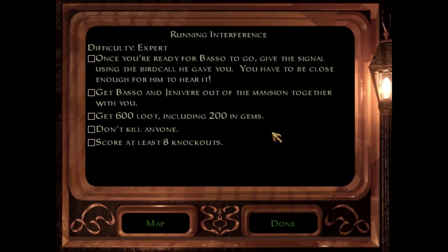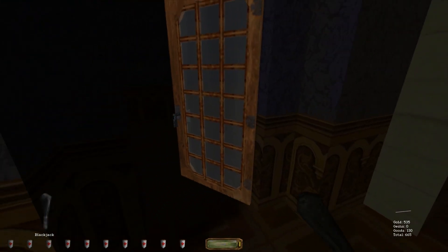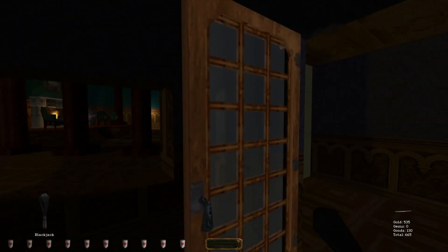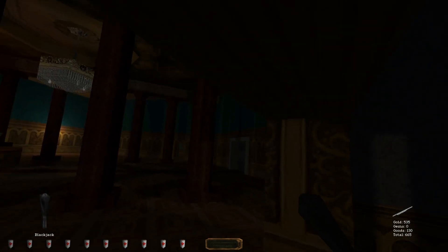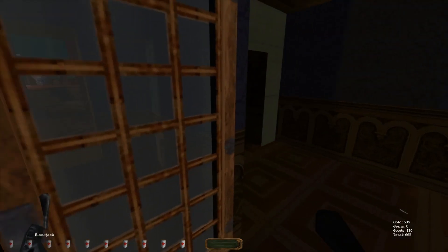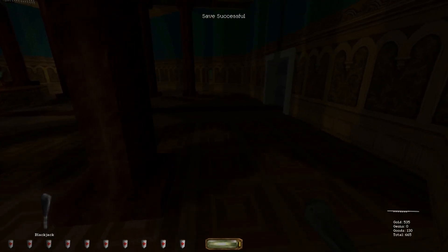This game introduces secrets officially. There are secret areas with a signal to let you know a secret has been found, and there's a tally at the end of each mission, which is cool. I'm glad they added that. In fact, I'm so used to that that it was really weird in Thief 1 when that wasn't there.